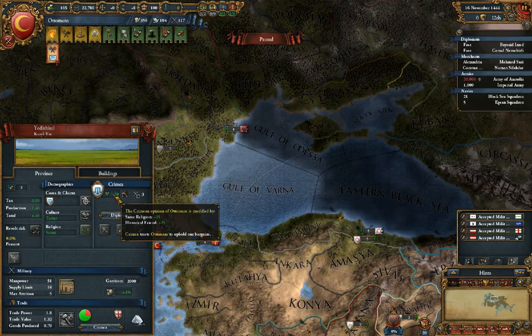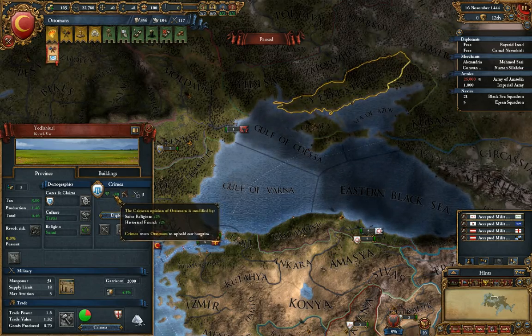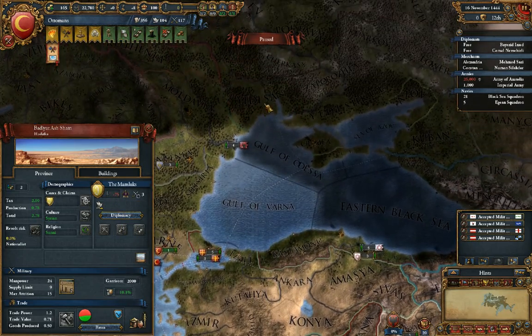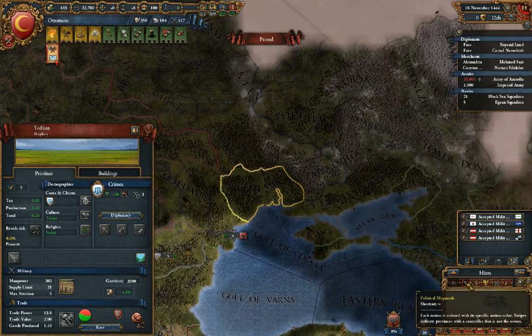There are some historical friends and historical enemies in the game. They might actually be a historical rival. Usually there's no bad reason to ally with them.